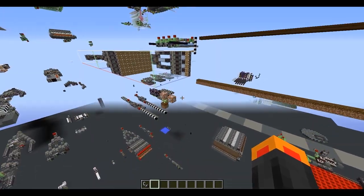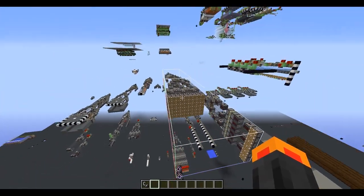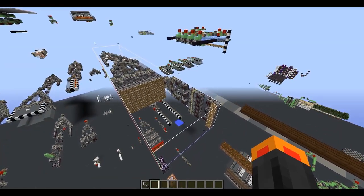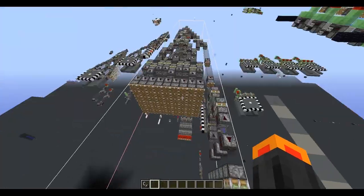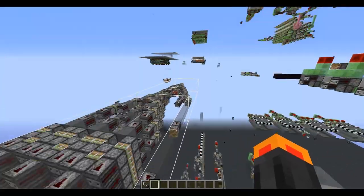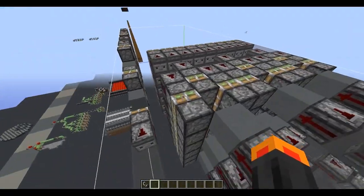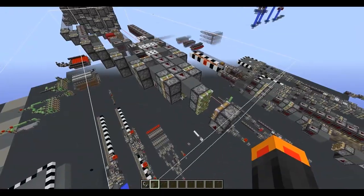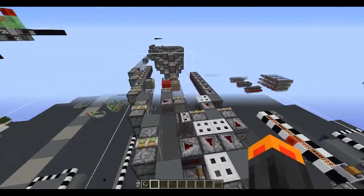A practical use for slimeless flying machines: let's say you're playing on peaceful for some reason and there's no way to get slime blocks on peaceful, but you can get sticky pistons from jungle temples. So yeah, that's the practical use for you.